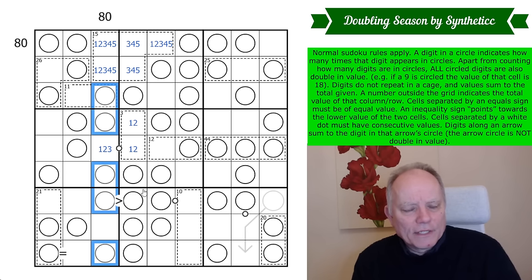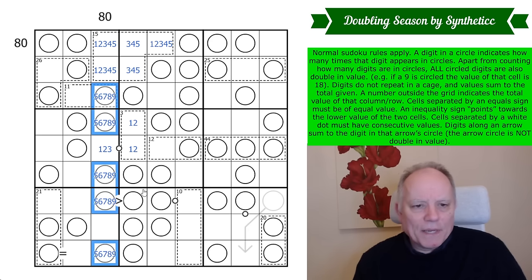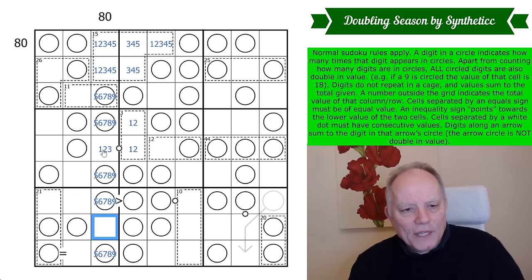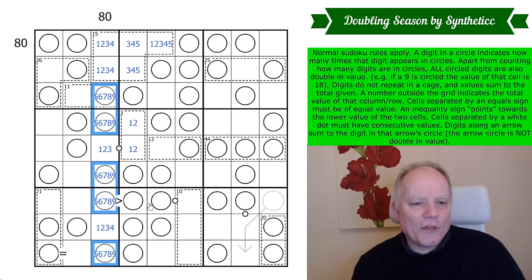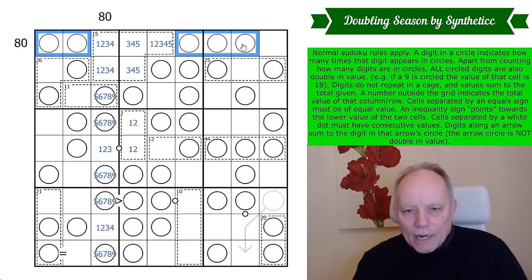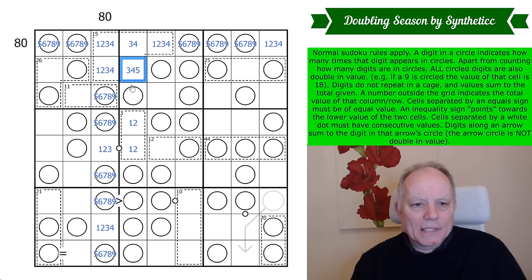Those values will add up to 70 — 35 times 2 — plus 10 from the uncircled cells. So in this row the circles must be 9, 8, 7, 6, 5, and everything else is 1, 2, 3, or 4. There is only one place left for 5 in the cage, and we've got our first digit — it's a 5.